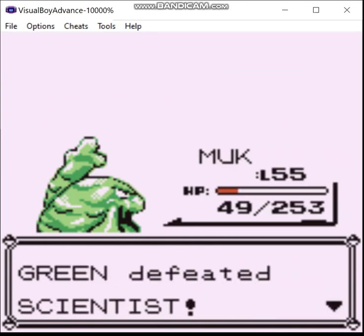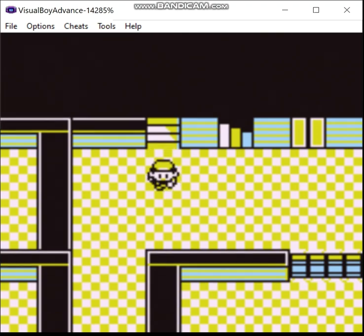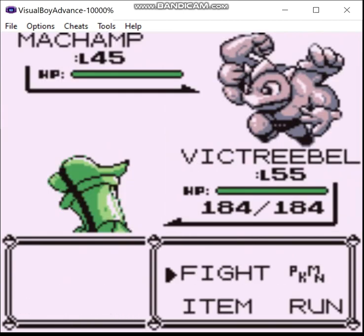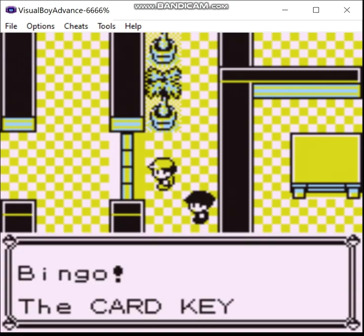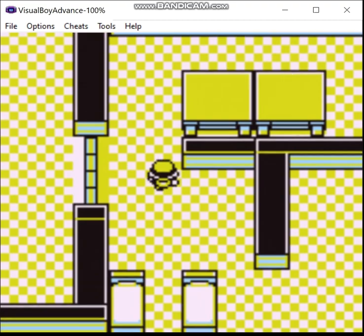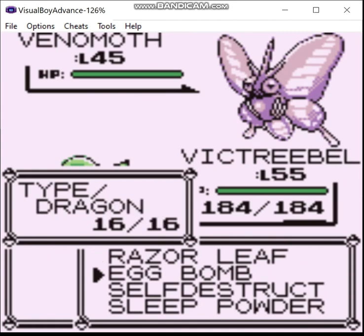I'm going to switch over to Victreebel. And that was the reason I didn't teach it to Victreebel - because Razor Leaf crits, and that offsets your stat boosts. So here's where we can heal. Nothing over here.